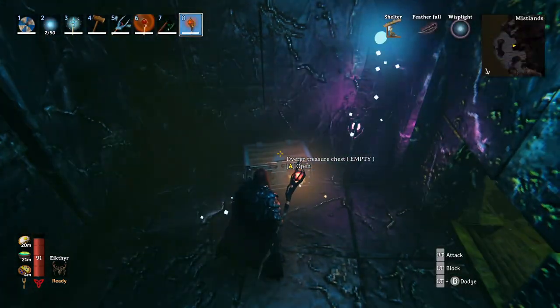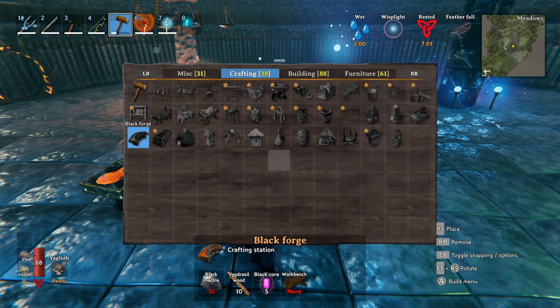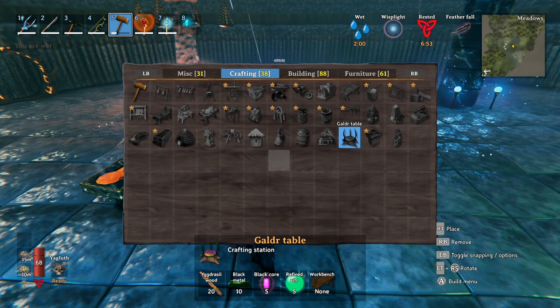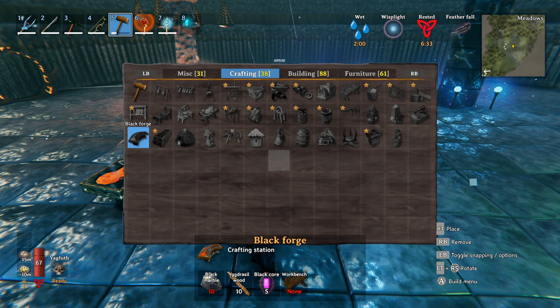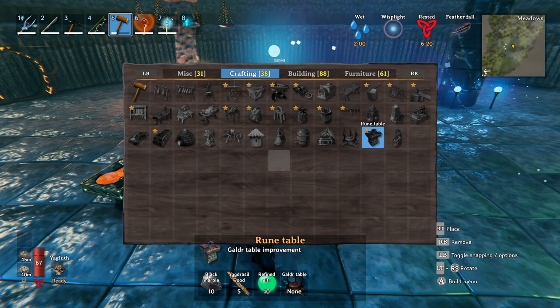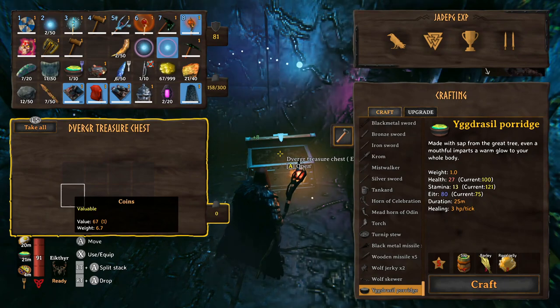You're going to need 15 black cores in total if you want every crafting bench. I've found at least 5 black cores in each infested mine, though other players report finding fewer. Get the refinery made first, then focus on either the black forge or the gowder table depending on your playstyle. If you want to mess around with mage stuff, go for the gowder table. If you simply want the carapace armor sets and more weapons, go for the black forge. Both have an upgrade - the black forge cooler costs 5 iron, 5 copper, and 4 black marble.